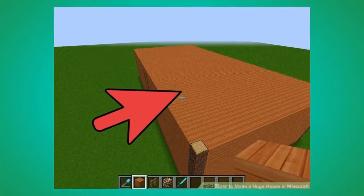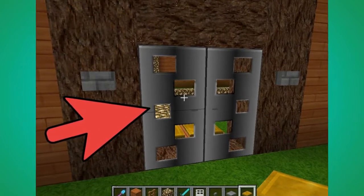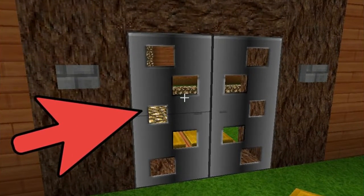Number 3. Cover the top of your house with a roof. Number 4. Make doors for any gaps so mobs won't come in your house. Double doors are recommended as they look nicer but aren't necessary.